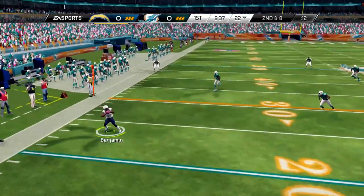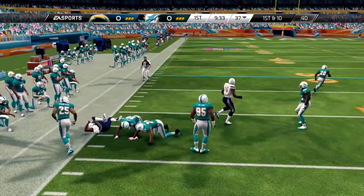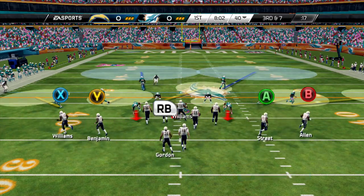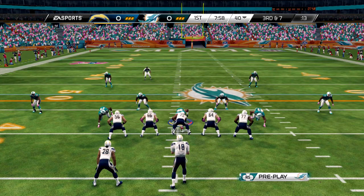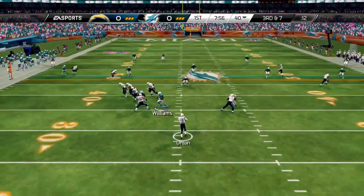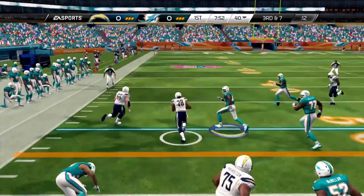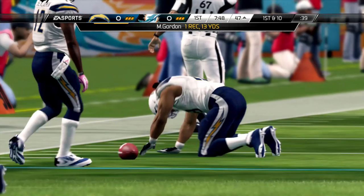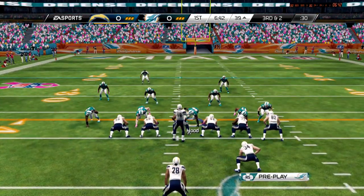Orton steps back and finds Benjamin on the outside — he ran over one of the defenders and got the first down, a 15-yard reception. We've got to be more disciplined on tackling. They come back with a screen play to Melvin Gordon, who gets the first down on a 13-yard reception. We need to get a stop early on.